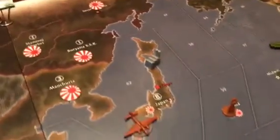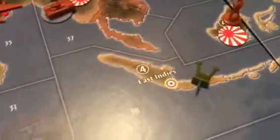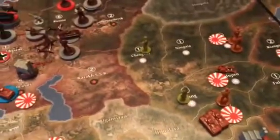The Pacific campaign — not much going on. The US is playing defense, as you can imagine. Everything is going to the European theater, most of it at least. Japan definitely has some options: Australia, taking the East Indies, continuing the bombing raid on Moscow. Starting round seven — here we go, Japan's turn. See you in another hour.